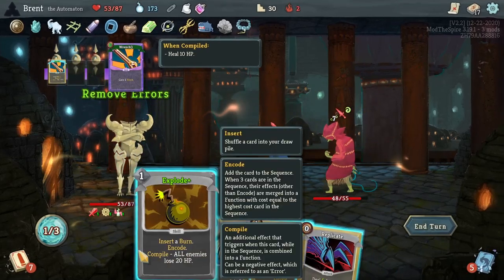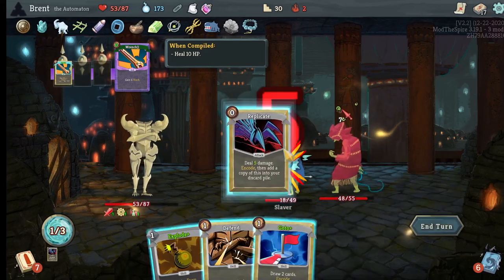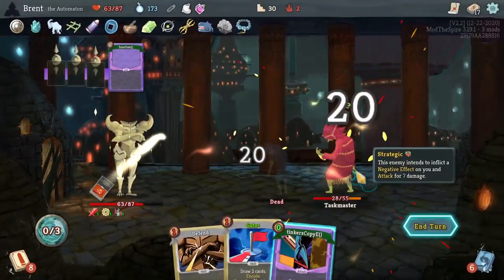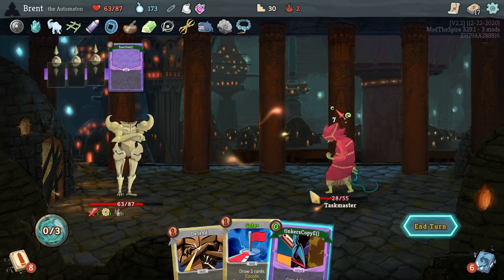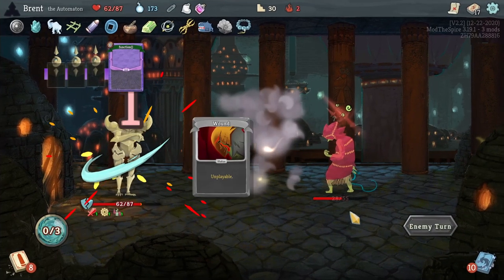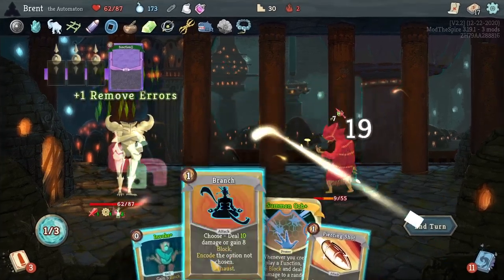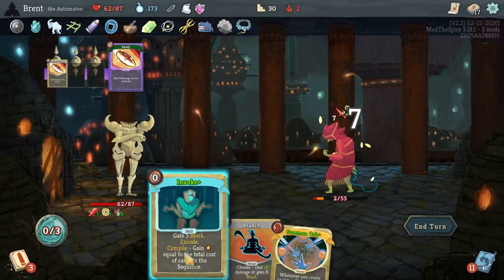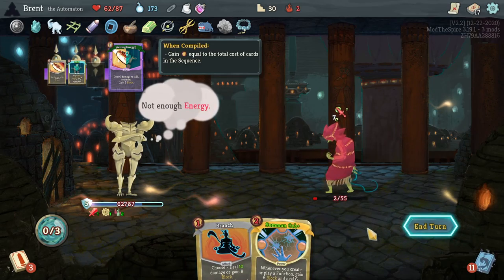19, 20 on all enemies would be — I could kill you. Replicate, then Encode here for 20. Then we do not want to gain that block — we want to use Orichalcum for more. It's been a good fight, a little bit on my brain but nonetheless. Piercing, Invoke — I should not have done that, should have branched then invoked. Actually couldn't have done it anyway. Take a little bit there, that's fine.